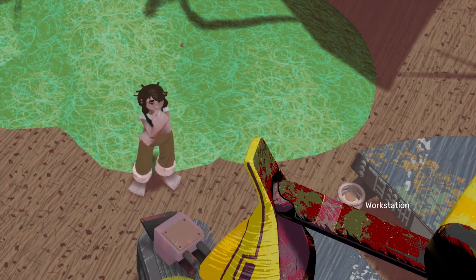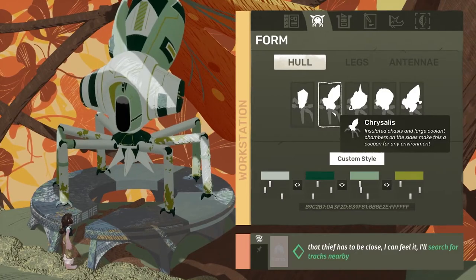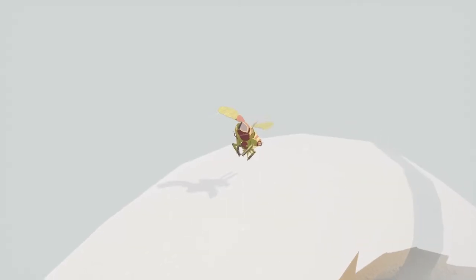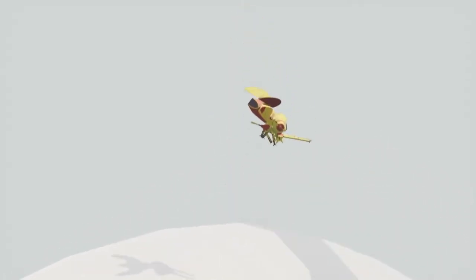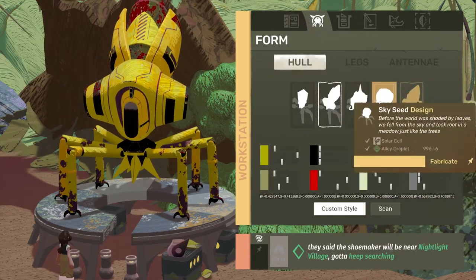Luckily, Annika is a brilliant inventor. Using one of her creations, Chrysalis, you can upgrade your rig with large, insulated coolant chambers, perfect for cold environments. But you can only fabricate upgrades like this if you have the right resources, tools, and minerals.